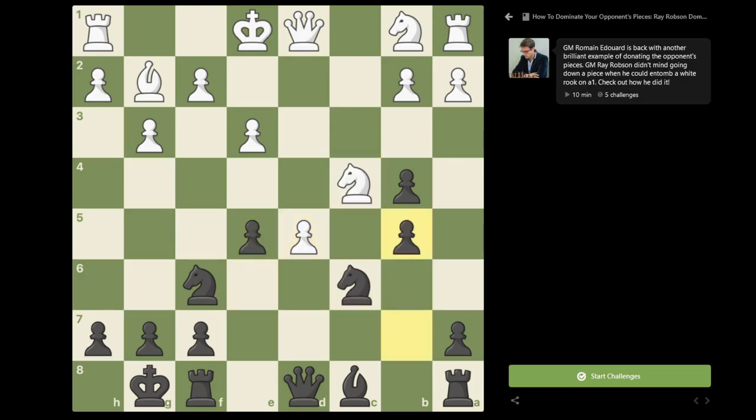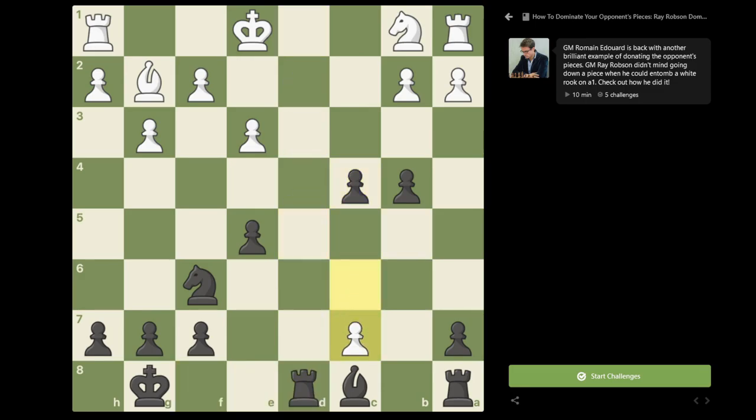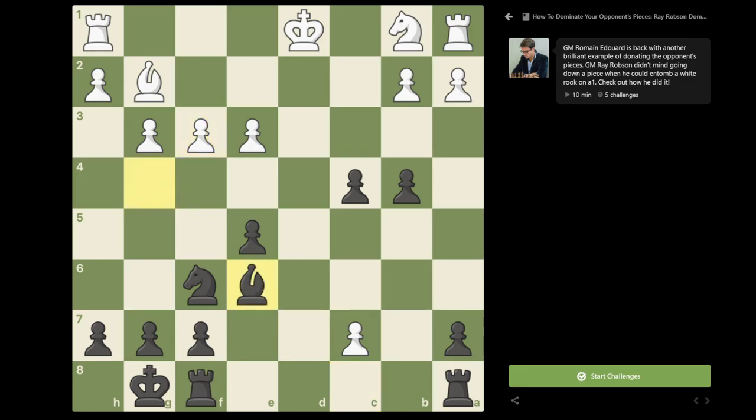So d5, b5 - a very nice move by Robson. The knight cannot move anywhere; if knight d2, then d5 will be hanging, so dc6 has to be played. Queen d1 - make sure you do not take on d1 before taking on c4, because that would be a very bad surprise for black with both rooks being under attack.